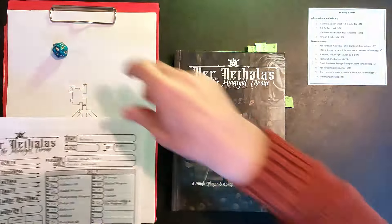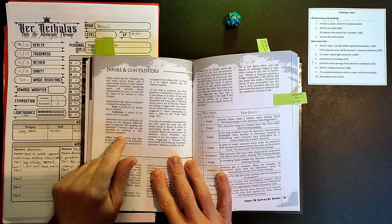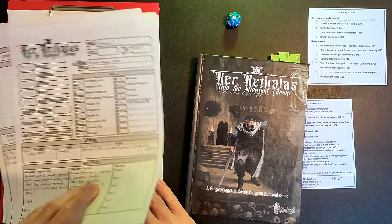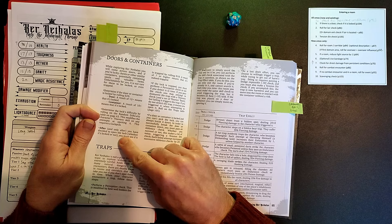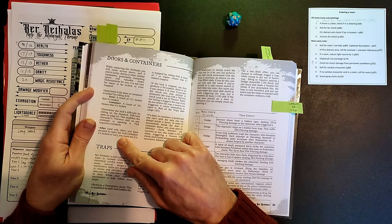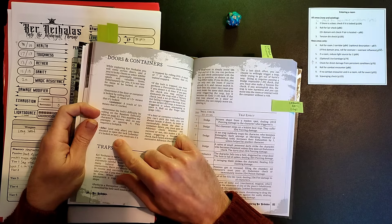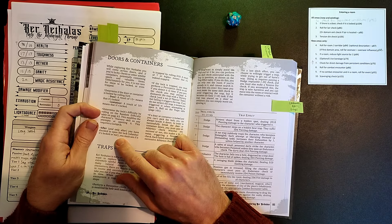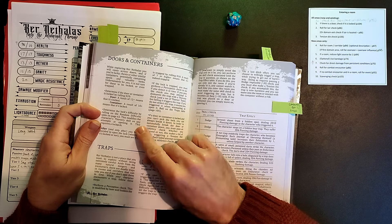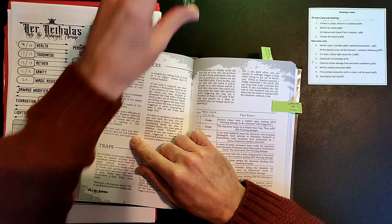We rolled 13 - so we've got our first locked door. We could try to pick the lock but we unfortunately don't have any lock picks. After you've decided to open the lock, whether it's locked or not, you must see if it is trapped by rolling a d10 - result of 7 or higher means it is trapped. I've been through a few doors and never checked for traps, so that's something I need to start doing. Let's see if the door is trapped - it's not, good.